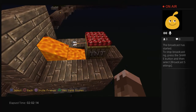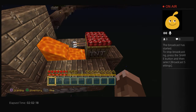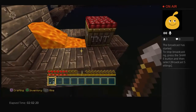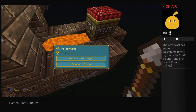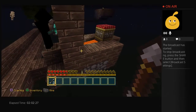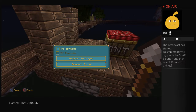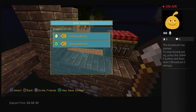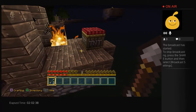It didn't set on fire! What's going on? They're not setting on fire! Why are they not setting on fire? Just make a button! Oh — fire! We have fire!